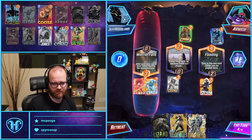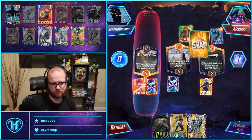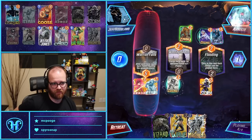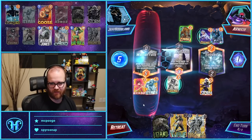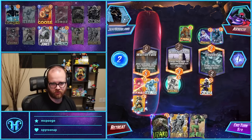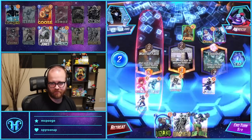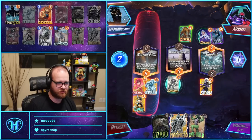They played Cosmo there, and we're going to Magneto the Warrior Falls on the last turn. And there's the She-Hulk, so that lets us Magneto here and She-Hulk here. We get to play for all three locations here cleanly.